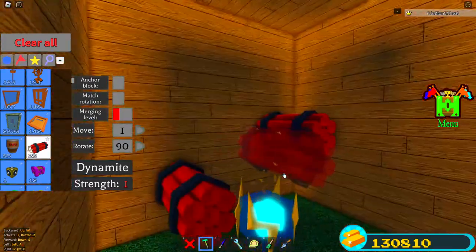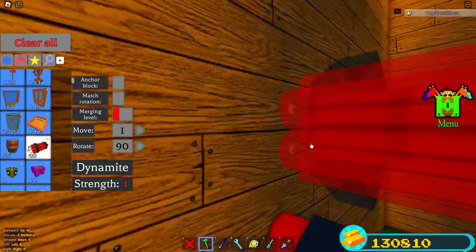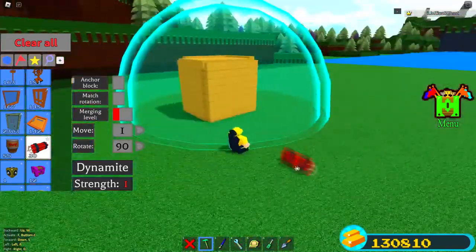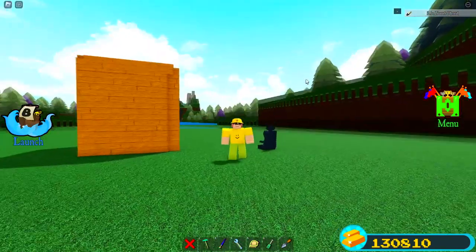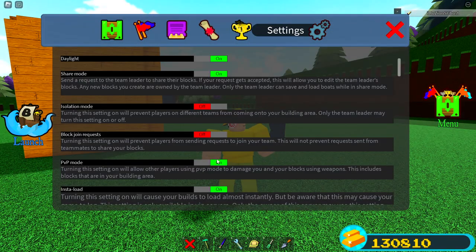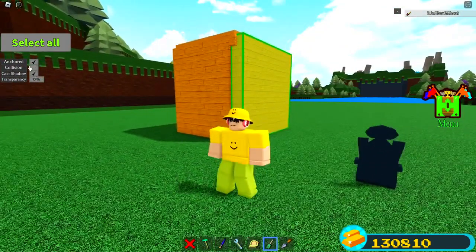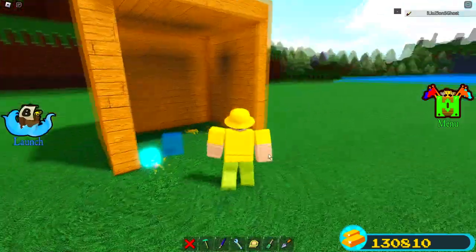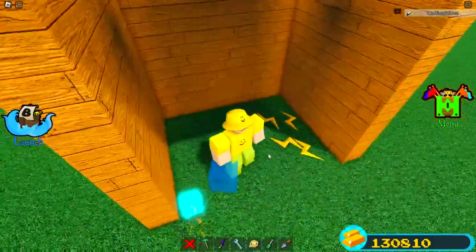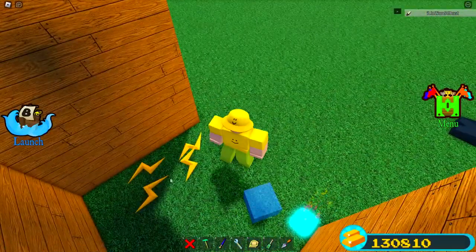Place one or two, maybe three TNT blocks around it if you're feeling adventurous, and then you blow the whole thing up. I missed a crucial step - you need to turn on PVP mode. You have to make sure that you have PVP mode on. I did not have it on when I first exploded this, so that's why it did not work. Now if we open up this wall, we can see that this entire thing has now been completely deconstructed - every single piece has actually been taken apart.